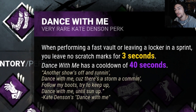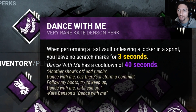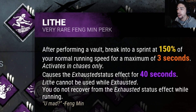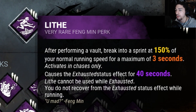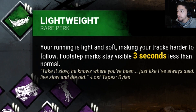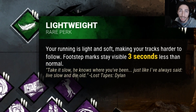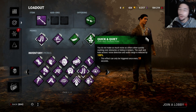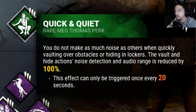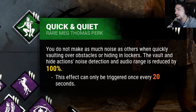So we got Dance With Me - when performing a fast vault or leaving a locker in a sprint, you leave no scratch marks for three seconds. Then we got Lithe - performing a vault, I sprint for 150% of normal running speed for three seconds, only activates on vaults. Then Lightweight - scratch marks are harder to follow, stay visible three seconds less than normal. And Quick and Quiet - when I fast vault over a pallet, window, into or out of a locker, it reduces the audio range by 100%, with a 20-second cooldown.